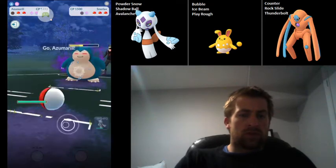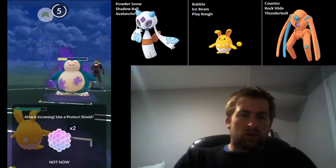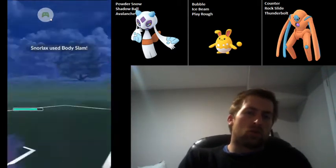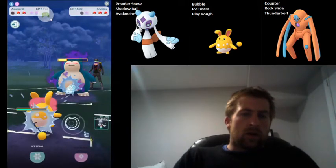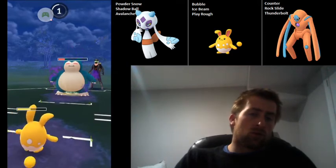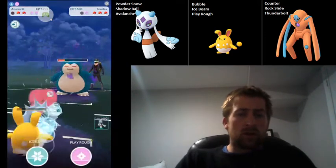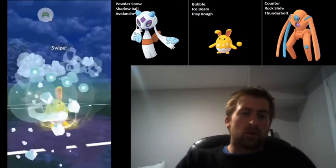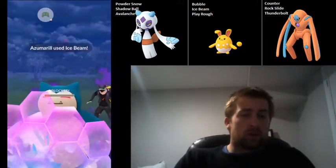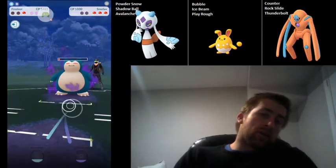I'm going to bring in Azumarill — it should be within Ice Beam range. They're likely going to get to a Body Slam here, and they do. I think I can probably do two more Bubbles and then throw. However, they actually get to another Body Slam just before I throw, so I'm going to let that come through and farm up a little bit more energy before going for the Ice Beam. Definitely should have thrown right away — would have been better not to take that Body Slam. They actually shield, and we're not able to get to that Ice Beam, so that's not great.